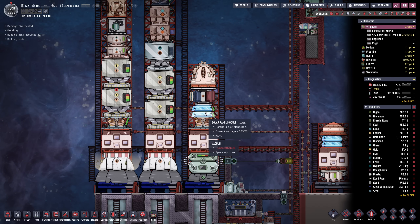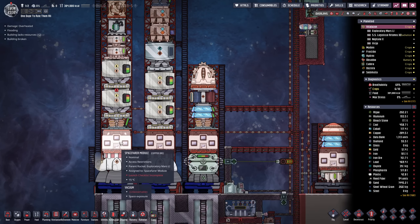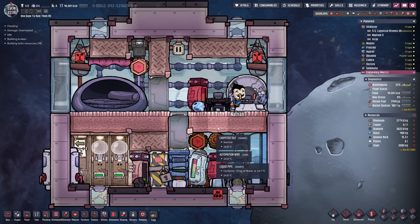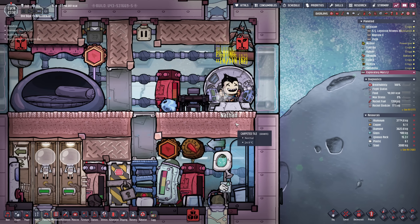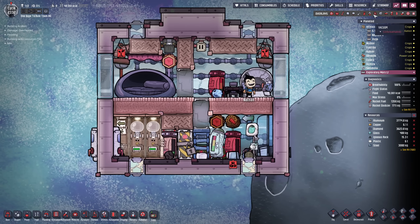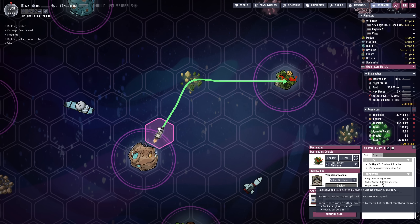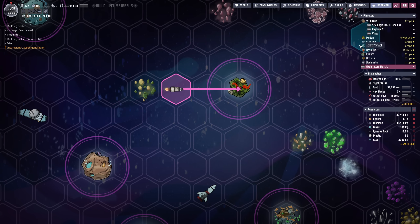Honestly it wouldn't matter because the travel time is extremely short. And just check out the piloting skills here — already at 62. Did that actually change something about our speed for instance? No, still 3.3 tiles. Looks like we're almost there.